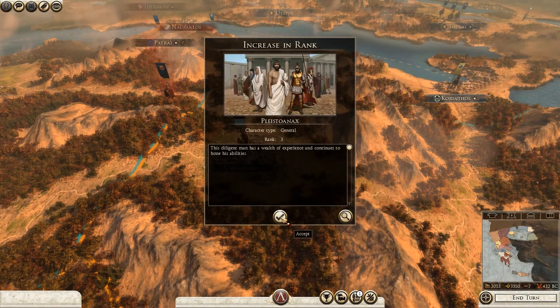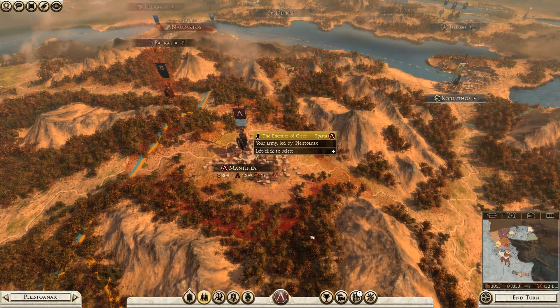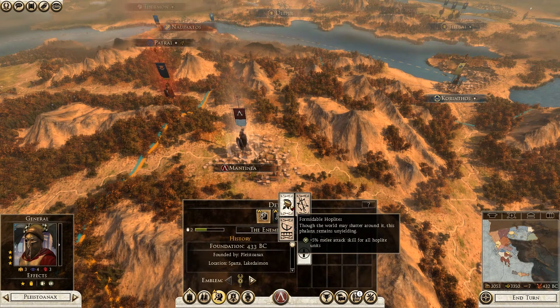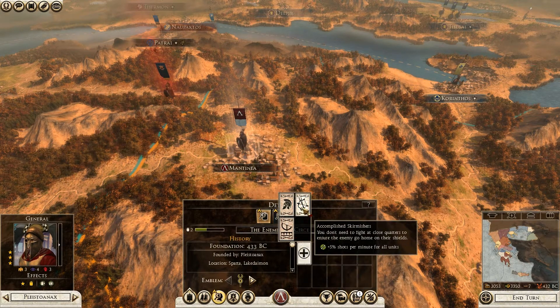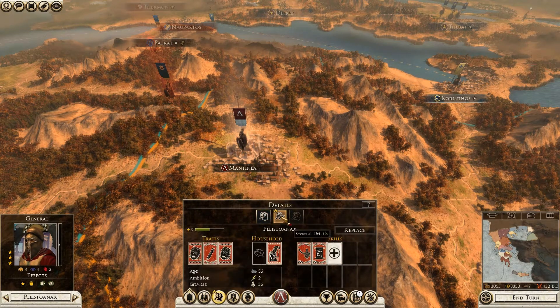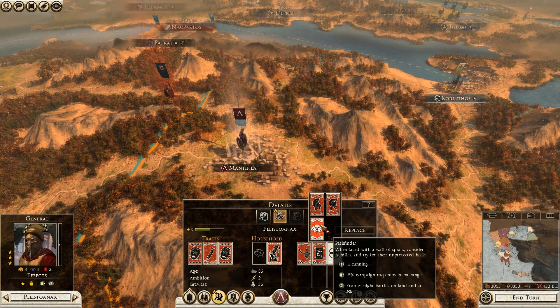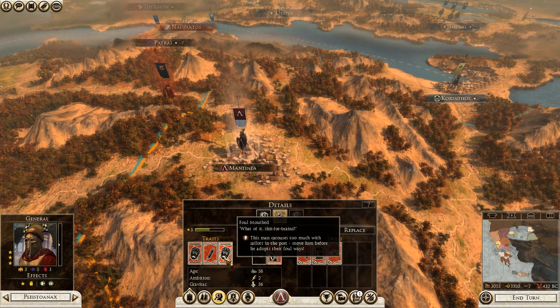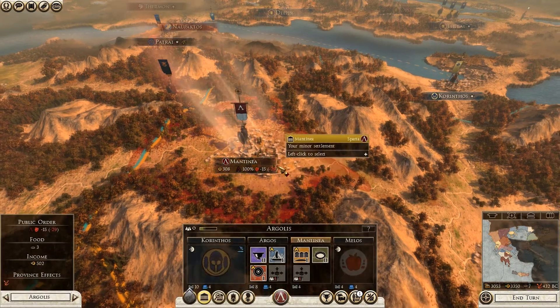Military traditions — plus five percent melee attack skill for all hoplite units. I want to improve my skirmishers and range units; I really like range units. Pathfinder — plus five percent campaign map movement range. That's a very important skill.